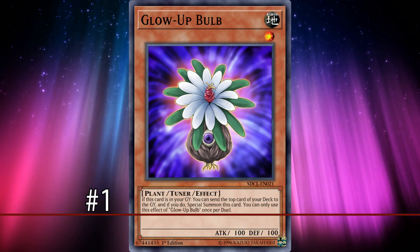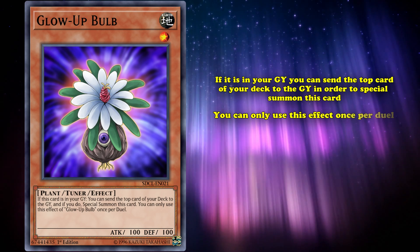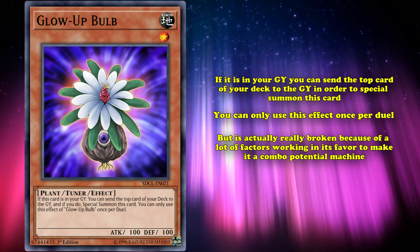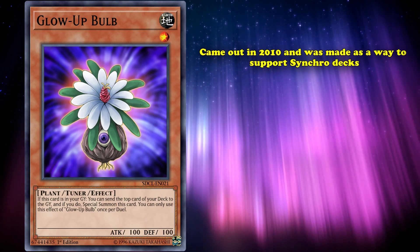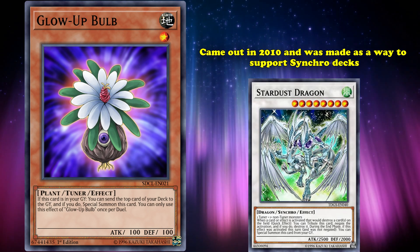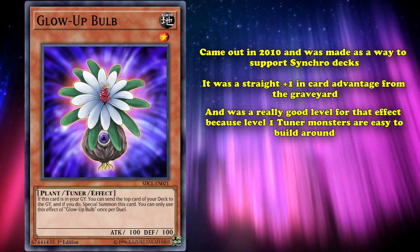At number 1, we have Glow-Up Bulb. This is a level 1 tuner monster which has the effect where if it's in your graveyard, you can send the top card of your deck to the graveyard in order to special summon this card — however, you can only use this effect once per duel. This card seems incredibly simple, but it's actually really broken because of a lot of factors working in its favor. Glow-Up Bulb actually came out in 2010 and was made as a way to support synchro decks. It was a straight plus one in card advantage from the graveyard, and was a really good level for that effect because level 1 tuner monsters are real easy to build around.